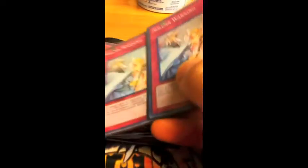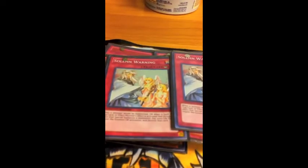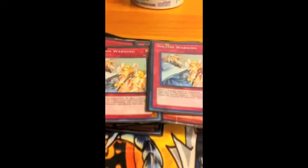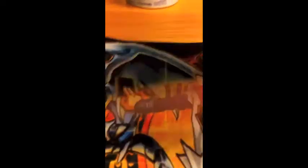Compulse — this card's amazing, it bounces back everything, just really good. Two Solemn Warnings — pretty much a staple. I do not run Solemn Judgment; I don't like paying half my life points. One Torrential Tribute — pretty much just throwaway bait. And Mirror Force, because my opponent's monsters can't really get over mine.